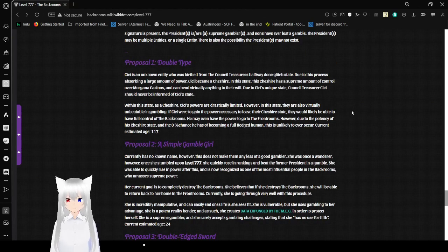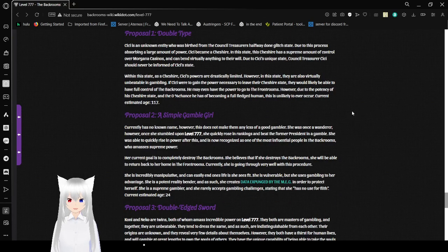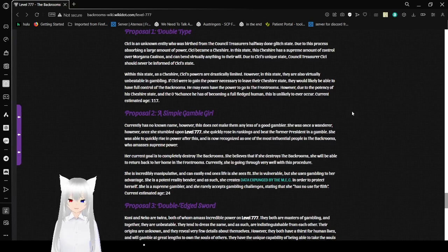Proposal 1 — Double Type: CC is an unknown entity who emerged from the council treasurer's position in a halfway-done glitch state. As CC absorbs a large amount of power, CC will become a treasurer. In this state, the treasurer has a supreme amount of power and control over Morgana Casinos, capable of committing virtually anything to their will. Due to CC's unique state, council treasurer CC should never be informed of CC's state. Within this treasurer state, CC's hours are drastically limited, however they are also virtually unbeatable in gambling. If CC were to gain the power necessary to leave their treasurer state, they would likely have full control of the backrooms — and might even have the power to go to the front rooms. Current estimated age: 117.